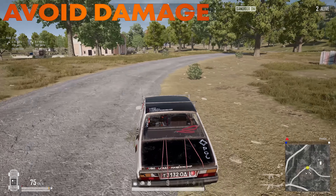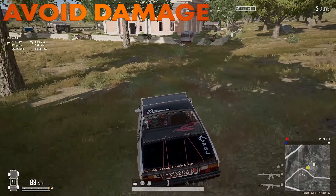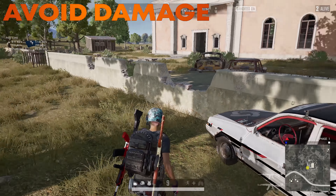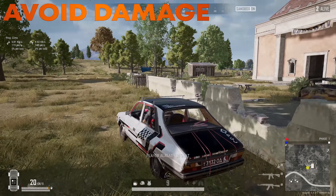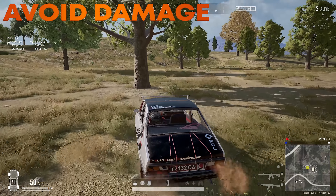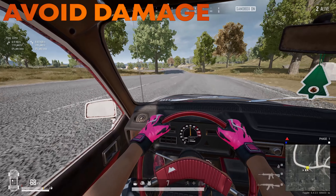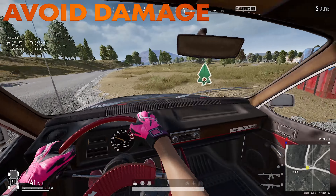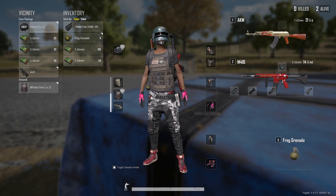Instead of slowly braking when you come up to a compound you want to take, there's a little tip: simply slam your handbrake, slap the car into the side, and you will get out with no damage done to you so you can quickly get into that compound. If you just ram into something at speed, obviously you're going to take a little damage. This is also useful when you come up to care packages — slam the handbrake, swap the seat, go out and get the loot.